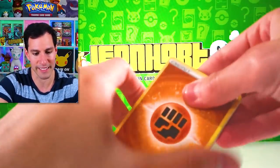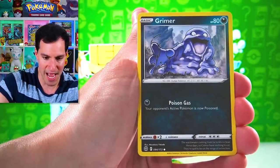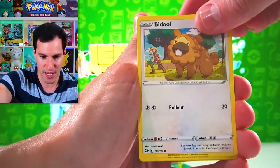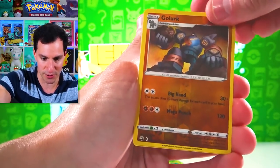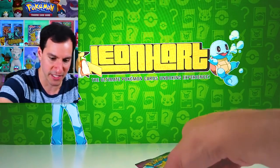Lightning Energy again. We got Monferno, Grimer, Bidoof, Chimecho, Golurk, and a bird. Nothing crazy there either.